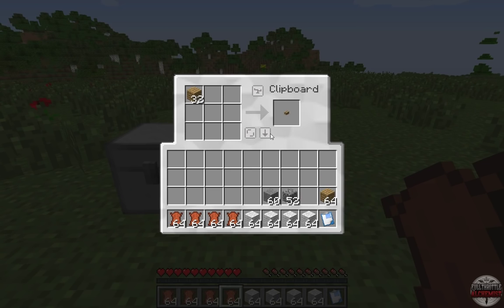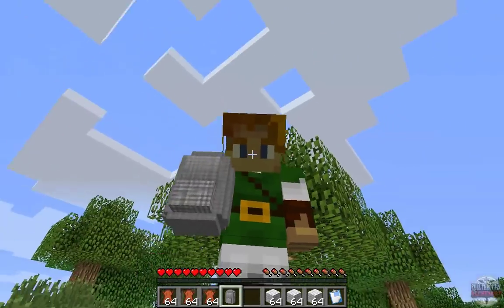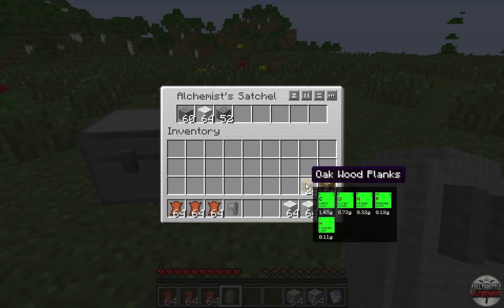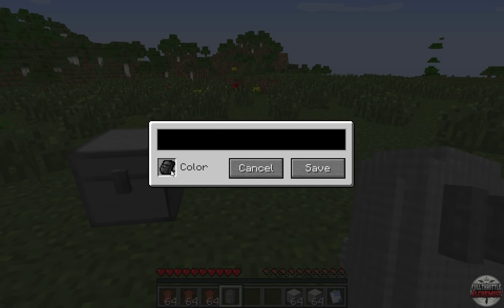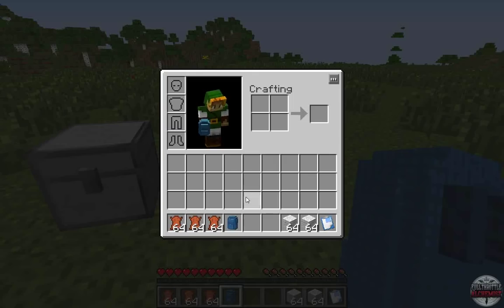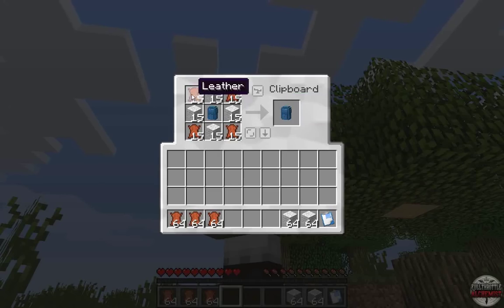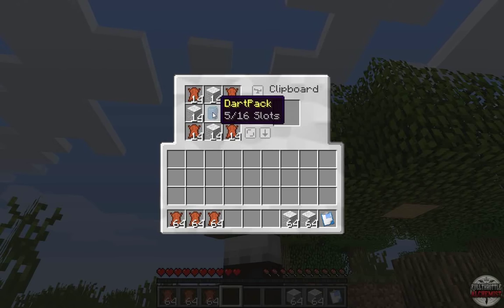On the subject of storage, if you make a chest and put some leather and wool around it, you get an alchemist's satchel. These have a cute 3D model, and right-clicking opens up 8 slots. Sneaking and right-clicking lets you recolor and rename them. You can also craft the satchel with more leather and wool to upgrade it to 16 slots — and that can be done exactly once per pack.